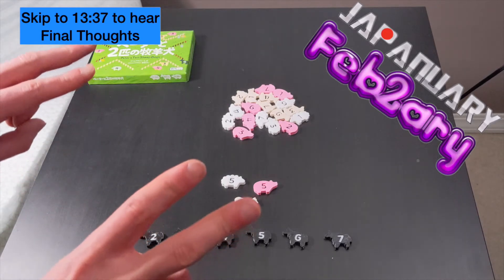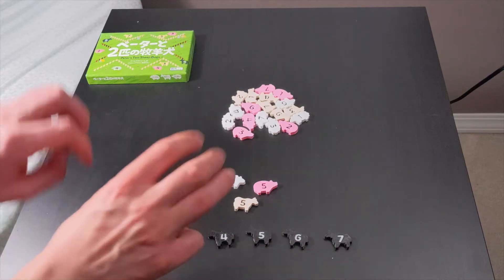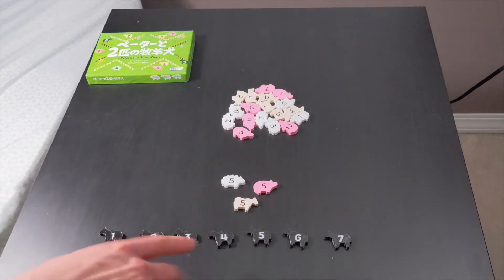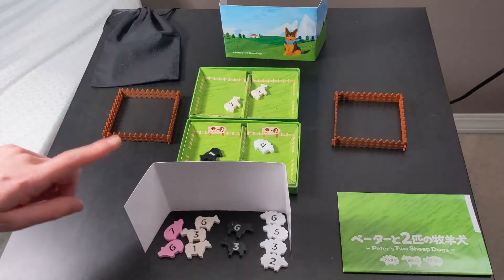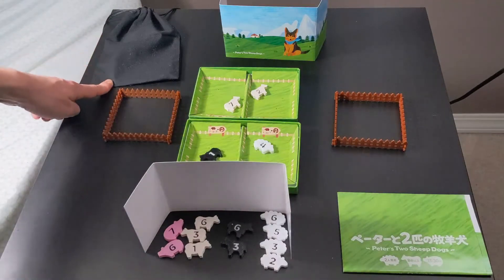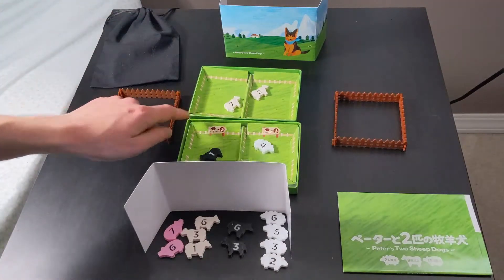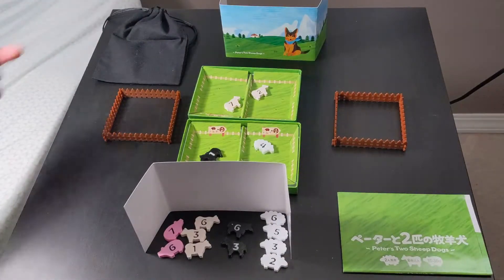In Peter's Two Sheepdogs the deck is made up of 28 cards numbered 1 through 7 in 4 suits. These are the livestock animal suits, and these are the wolf suits — the wolves are a little bit different and special, but I'll explain that later. Here we have a game set up for two players. Each player gets a screen to cover their hand, and then from the bag all the pieces are shuffled and each player gets 11 of them.